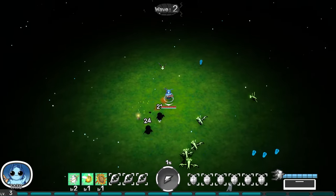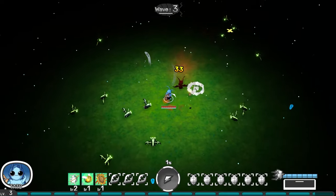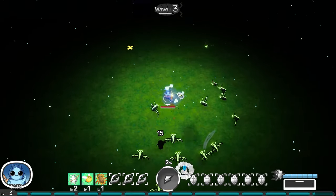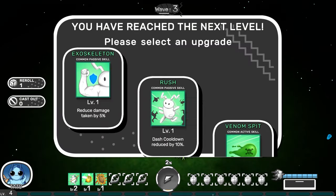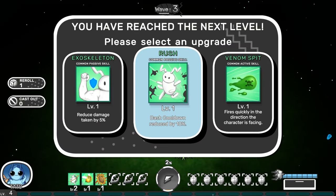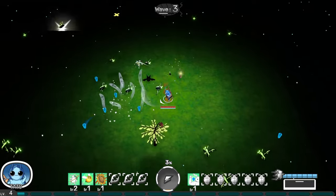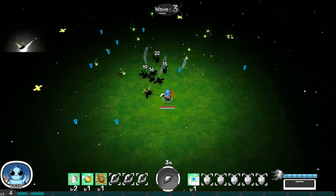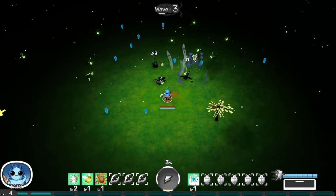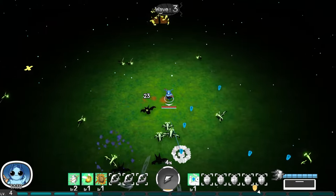Because I don't want to put a bunch of levels into a weapon and then it turns out to be bad. Seems like we can have six weapons and six passives. Reduce damage is always good — means when we eventually do take damage, not that we will, but if we do, we will take less of it.